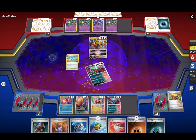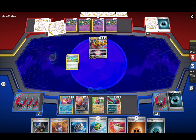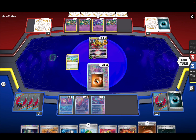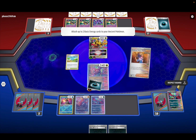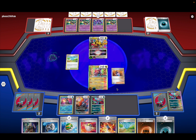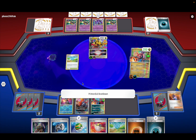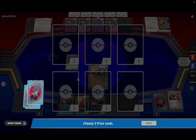He's done, he's not winning. Let's go Koraidon. Let's attach two Ancient Capsules — 90 damage. We kill Giratina nice, and then we only have to take one more prize card after this.